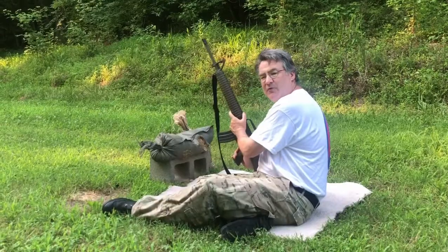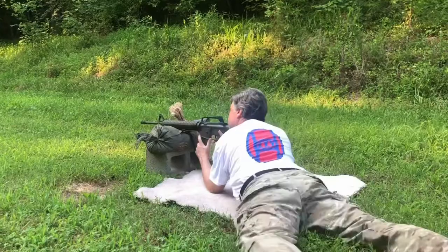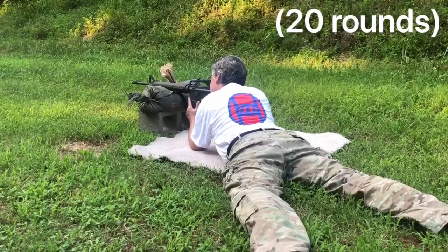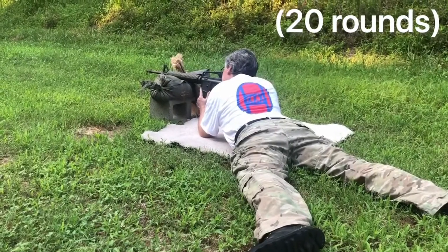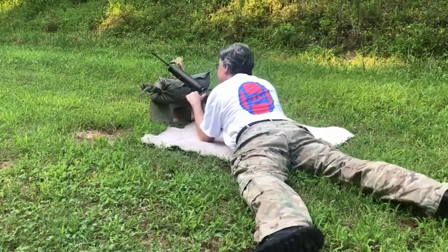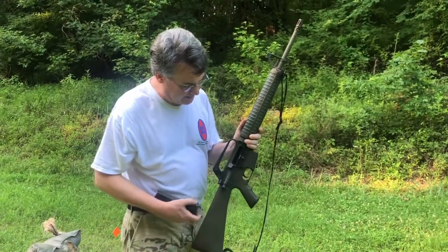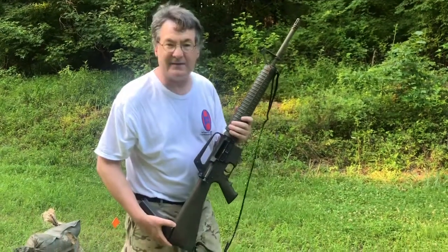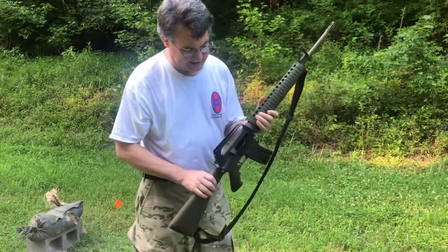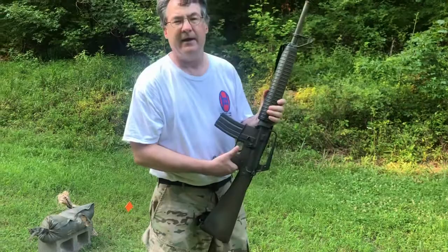We'll go ahead and shoot from the prone supported position. When you're ready to shoot the next course of fire, the bolt will already be to the rear — that's how M16-type rifles work. Go ahead and insert your 10-round magazine, depress the bolt release panel, it chambers a round, and you're ready to shoot.